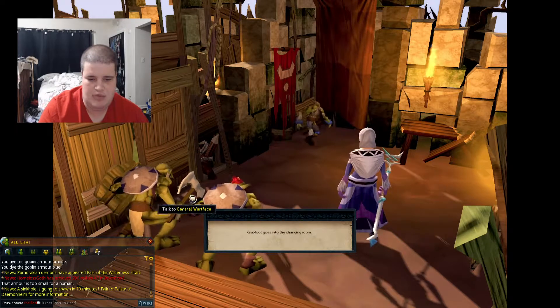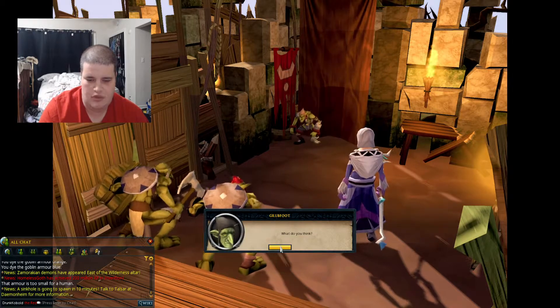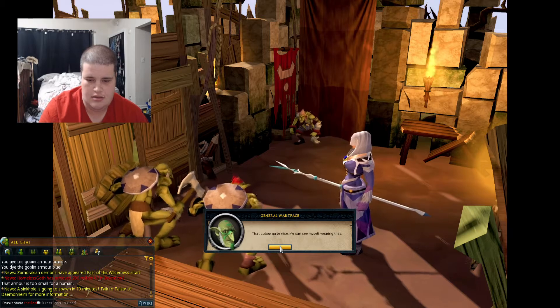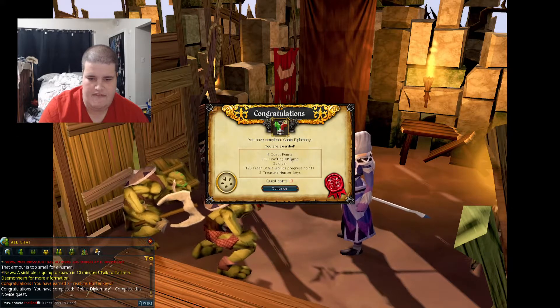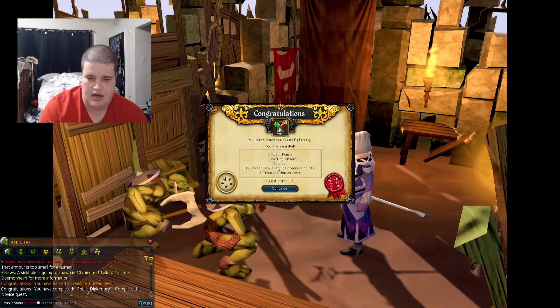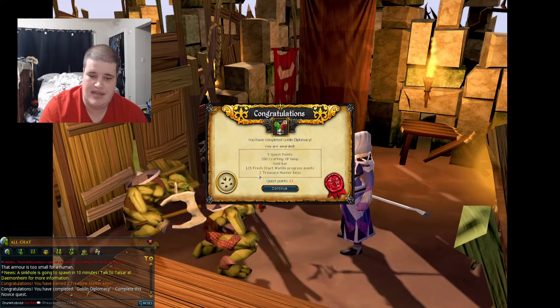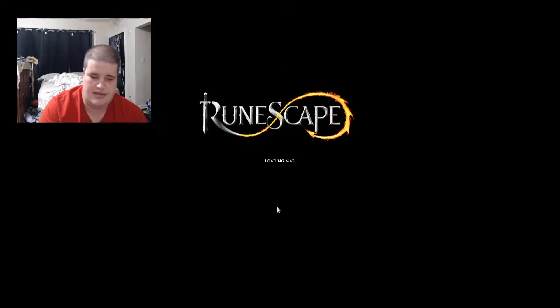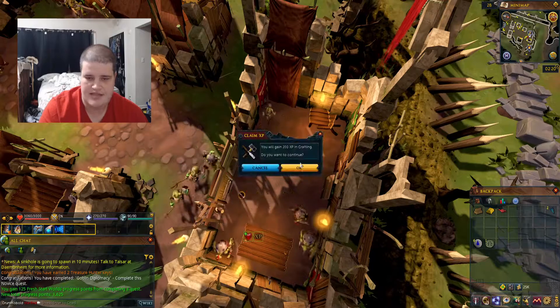These guys would be the equivalent of a goblin boss stat block for Dungeons and Dragons. Then you're going to get five quest points, a 200 crafting experience lamp — I don't know why they give lamps when it's a set experience, but whatever — a gold bar, 125 fresh start world progress points, which is a lot of points, and then your two treasure hunter keys, which you can't use yet because this is fresh start worlds.